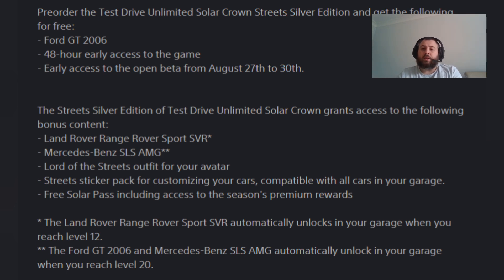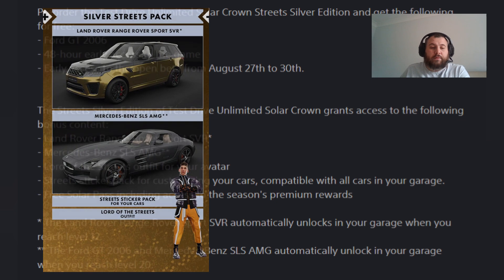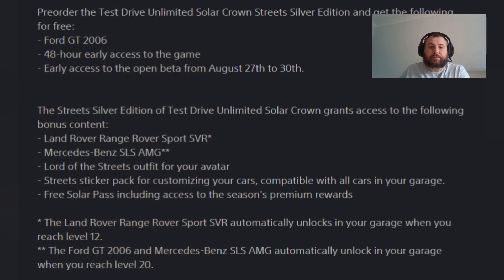Along with that, you get some other stuff. You will get the Land Rover Range Rover Sport SVR, the Mercedes-Benz SLS AMG, and then the Lord of the Streets Outfit for your avatar plus the Lord Street Sticker Pack for creating cars. The stipulations are that the Range Rover Sport will unlock automatically when you reach level 12, and the SLS will unlock when you reach level 20.